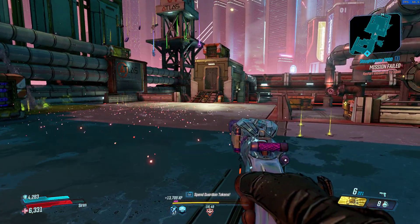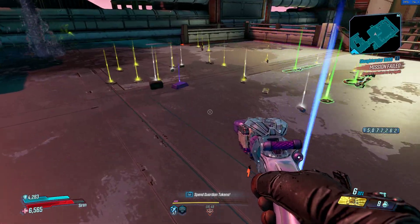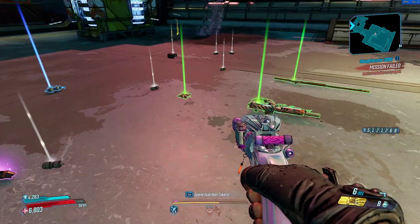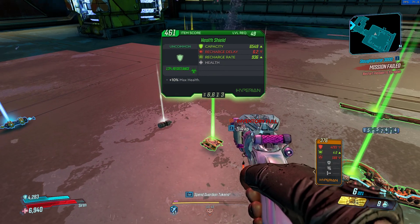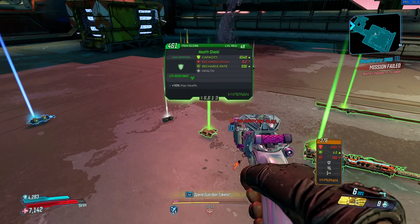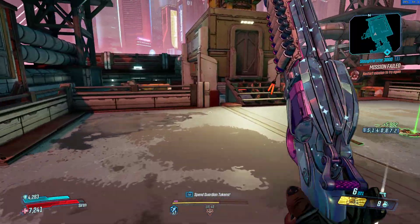As you can see he'll drop about two to three Eridium, so it's not too bad for Eridium. You'll also get a lot of cash and a lot of XP from it. Usually green to purple weapons — everything from grenade mods, SMGs, pistols, sniper rifles, artifacts, all that.